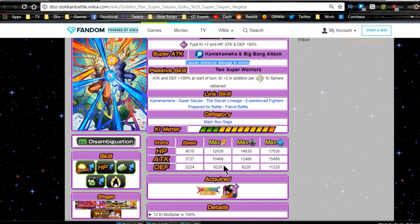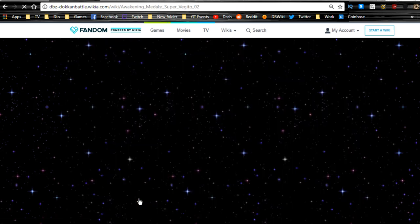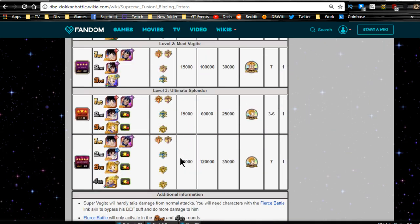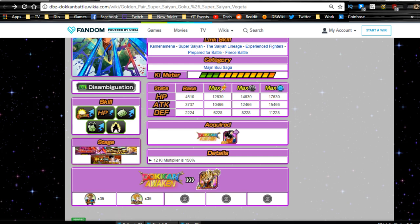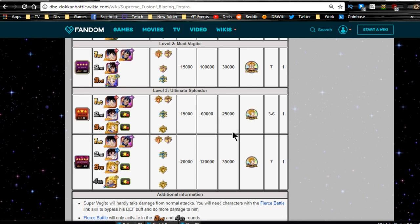Max stats: HP 12,630, Attack 10,466, Defense 6,228, with a 150% Ki multiplier. The next Dokkan awakening requires 35 more Super Vegito medals plus 35 medals from the Blazing Batara event. You need to go to level three on Super 2 of the new Vegito event — not the old one — to get those medals.